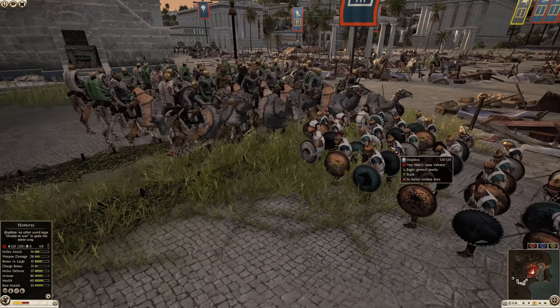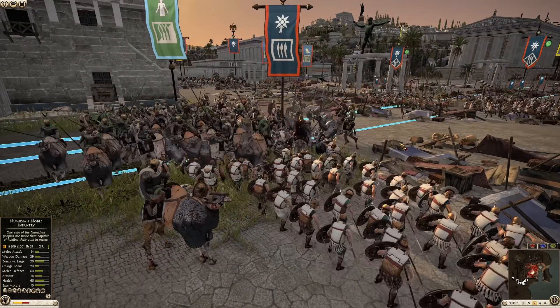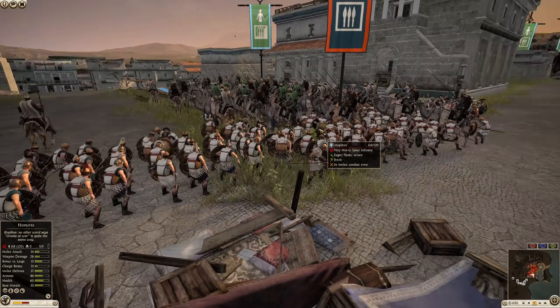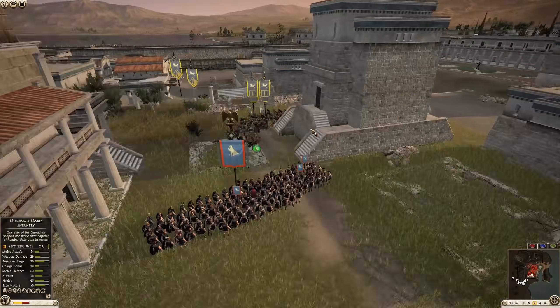They're hoping that when they put pressure on these different chokepoints, they're going to have to peel troops away from other chokepoints that they're holding. If you notice, they moved a unit away from here and put them in this fight, and they had to move up a general.